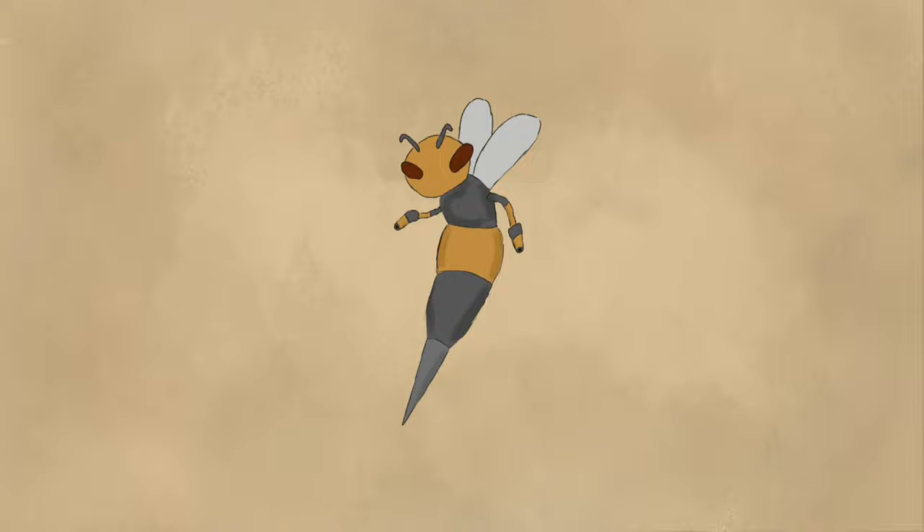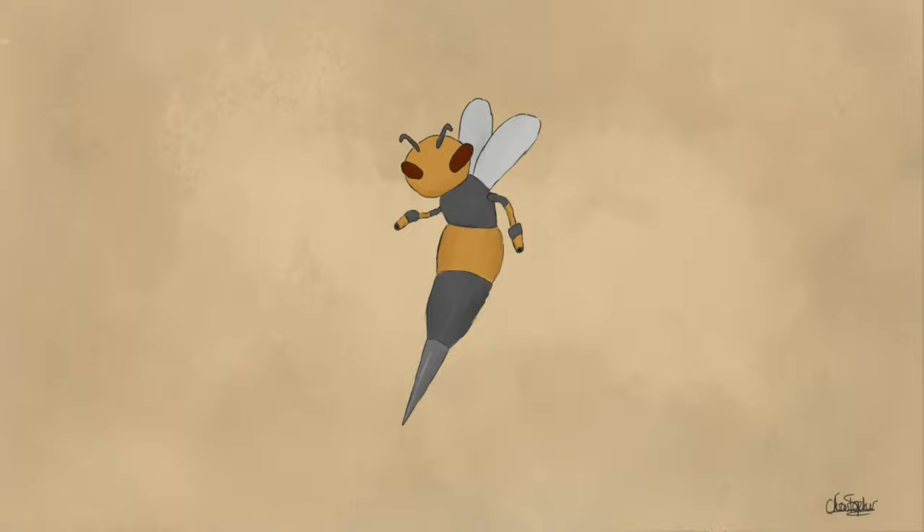Our next enemy is also of the bee variety, and it's called the Ground Piercer. Due to its drilling-type attack, this enemy uses its drill-like body to stab at your Pikmin. If it misses, this will cause the enemy to get stuck, where you're able to deal damage to it.